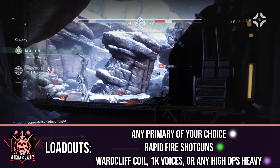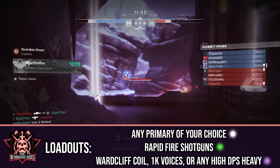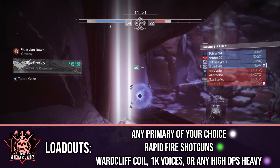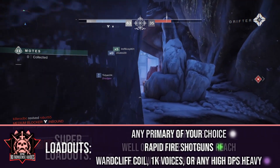I'd recommend a rapid fire shotgun for blockers and orange bars throughout the match, a primary of your choice — however I choose to go with a hand cannon — and for your heavy, I'd recommend a Wardcliff Coil, but a 1K Voices also works great too. And if you're not a fan of either of those, feel free to change it up for any high damage heavy.